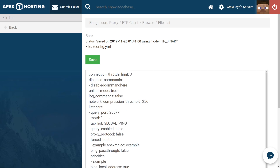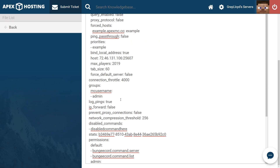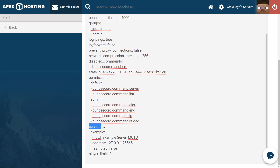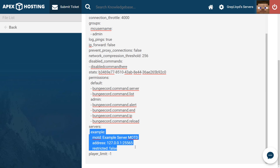With the message of the day, you can have regular text or color coded text as well. The next thing we need to look for is the part of the config file at the very end, at the very bottom, where it says servers. This is where you're going to be adding the servers to your network. You should see one already named example — this is where the name of the server goes, this is where the message of the day goes, and this is where the IP address goes. For each server you add, you're going to need to change the address to the IP and port of the server you're linking.